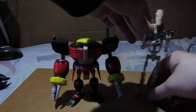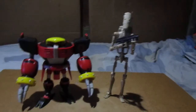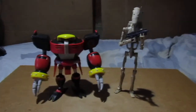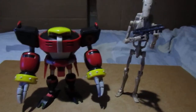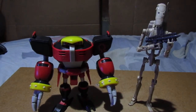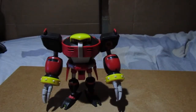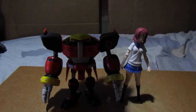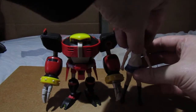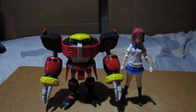This is one of Hasbro's figures — the B1 Battle Droid — next to Omega. I apologize for all the movement; my tripod won't stay in place. Now from Figma, here is Maki — I'm not sure how to pronounce her last name. Normally it would be Sakura doing this, but Maki is stealing the show today. There's your Figma figure next to Omega.